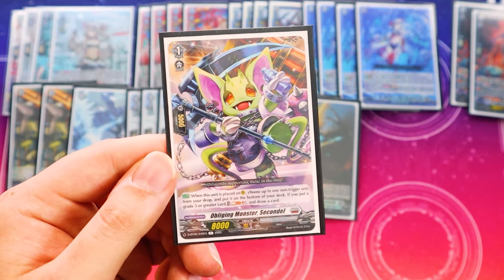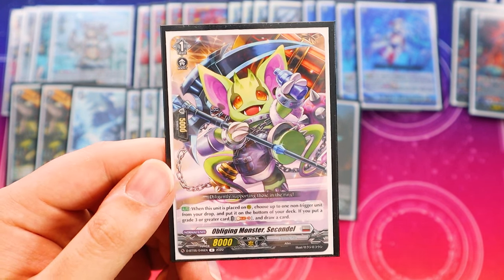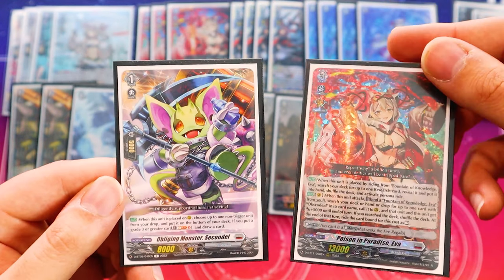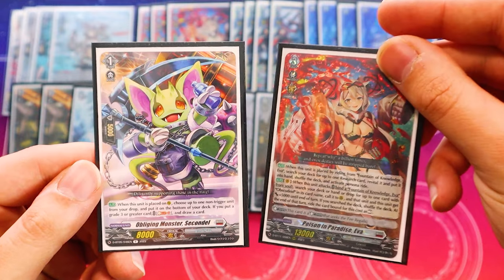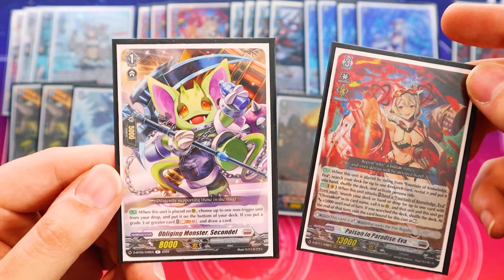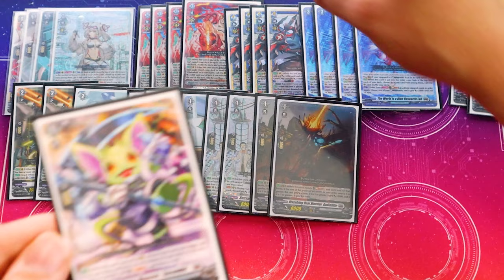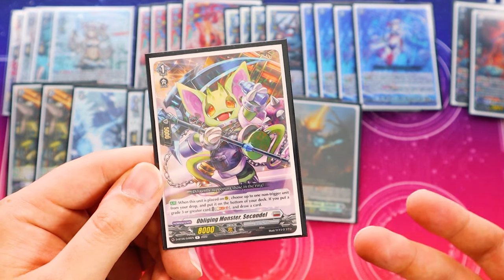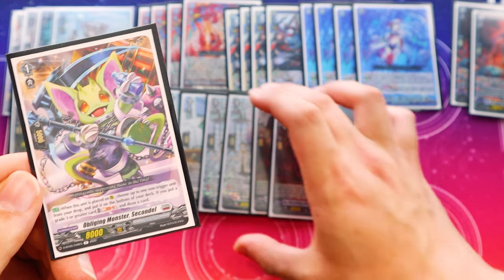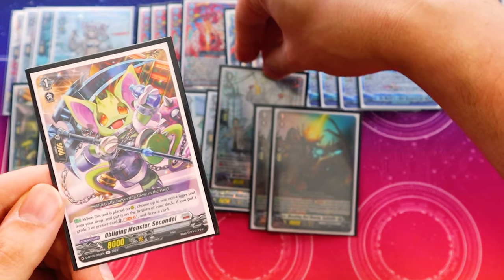We also got Sicondel — one copy. Sicondel is: when it's placed on rear, you choose up to one non-trigger unit and put it on the bottom of your deck. If you put a grade 3, you can soul blast three to draw a card. You're typically going to use this for Poison Ava, just to put it back into your deck so that Immigrar can search it out again. It doesn't really matter to recycle Upski Died since Ava can call it from the drop zone anyway. In playtesting, I'd recommend probably two copies — I'm only running one due to space, but you could drop a Wavy Loss if you want to run another Sicondel.